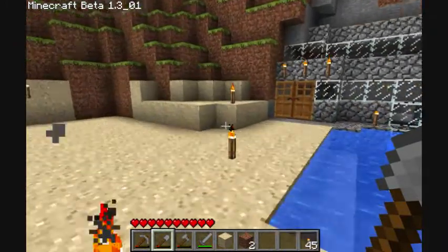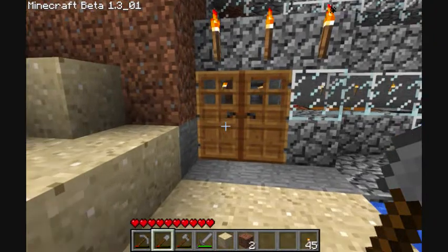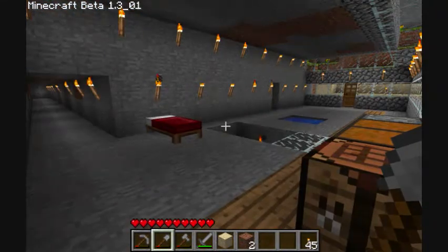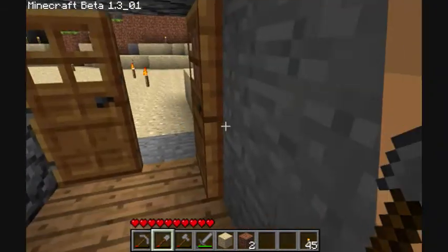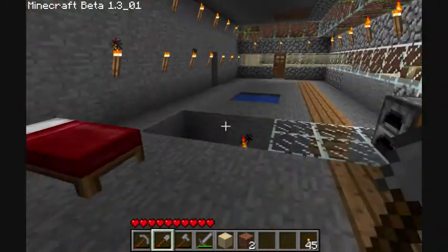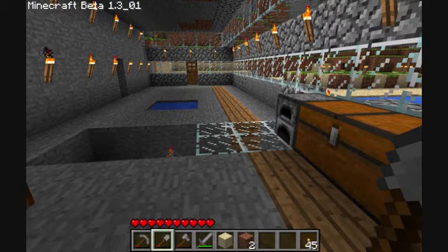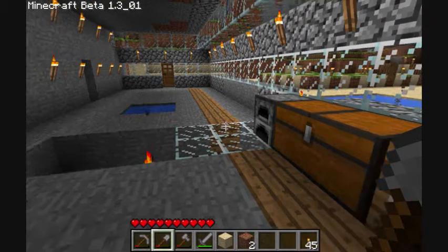What I really want to do is I found out how to make this functional kitchen. With the functional kitchen it's very nice to be able to have everything in one spot. The things we're going to need for that is going to be two logs, three fences, one furnace, some planks, and we'll need our workbench.